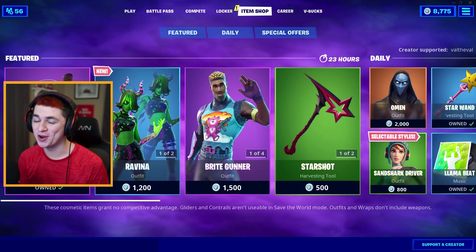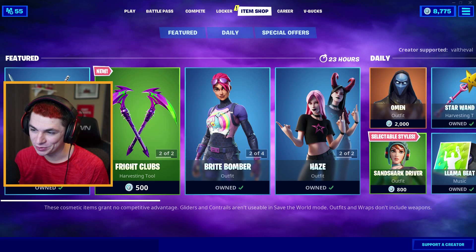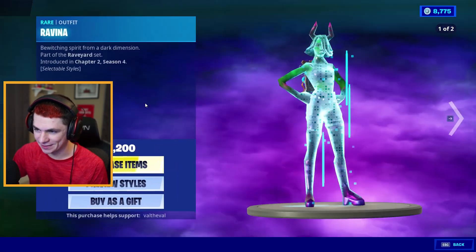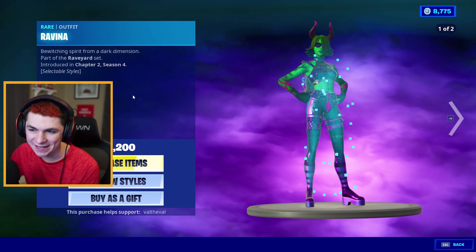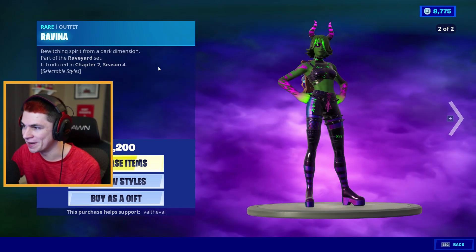What's up guys, ValTheVal here with yet another Fortnite video. We're going to be taking a look at one of the new skins in the item shop in this one. It's called the Raveena skin and it looks like it has multiple styles for the skin itself as well as the back bling. It's part of the Rave Yard set and it has the description of Bewitching Spirit from a Dark Dimension.